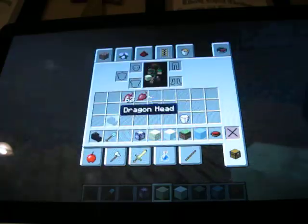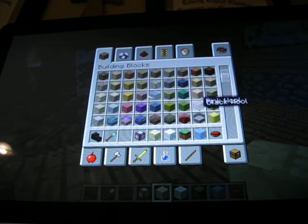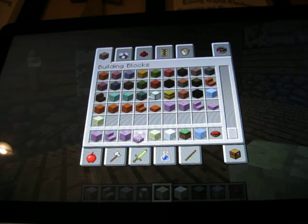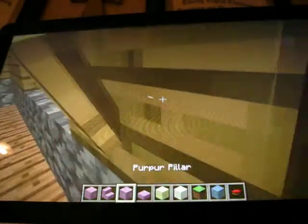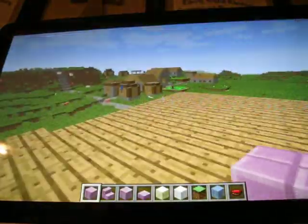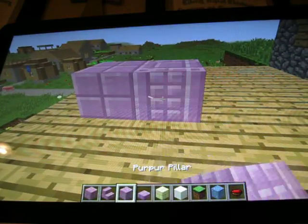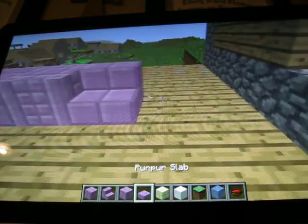Now we're going to go back up to the surface. We're going to check out the new blocks. These are called purpur blocks — I guess that's how you pronounce it, which is kind of stupid. So here's what they look like: you have a purpur block, purpur pillar, purpur stairs, and purpur slab.